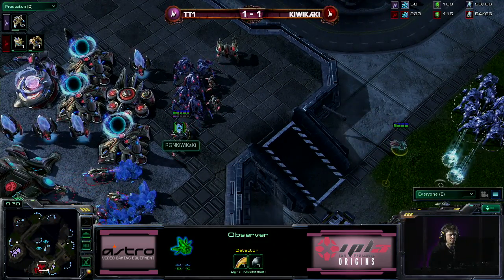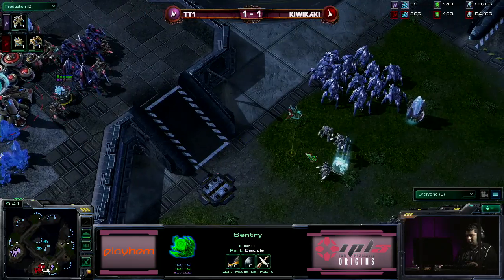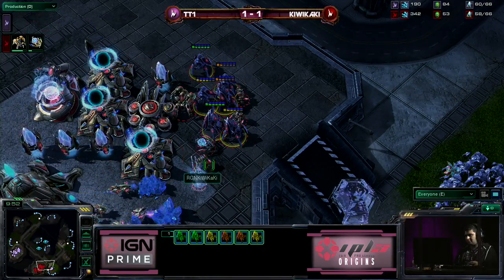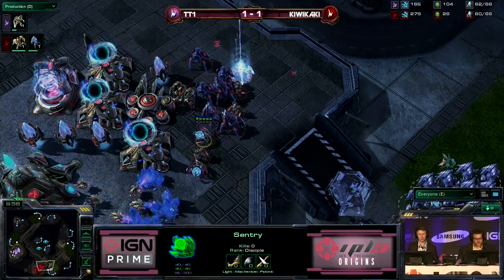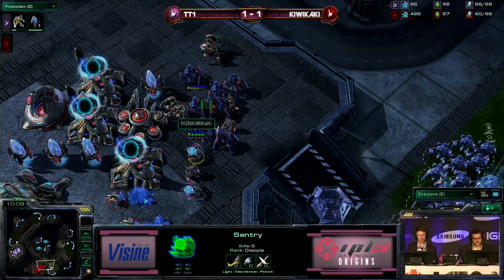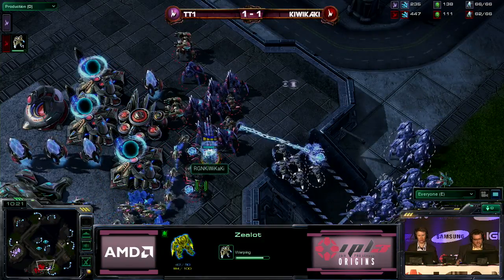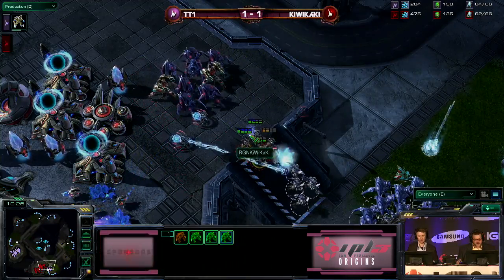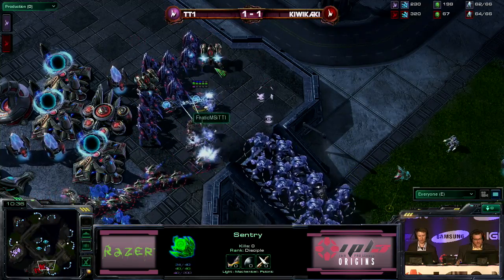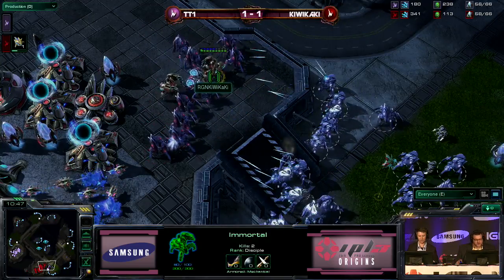If the second immortal can come out for kiwikaki, he'll be in a much better position. The sentry is brought in and throws down a force field immediately. Kiwikaki will wait until that next immortal comes up — he does have another sentry coming in, so we'll see a couple of force fields fall. With the chrono boost, the second immortal finishes right now. Two immortals is going to be pretty tough to move in against. Kiwikaki just wants to hold off long enough for those sentries to be utilized again — the immortals are doing quite a bit of damage. Six-range immortals are so good.